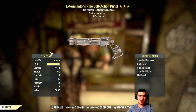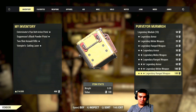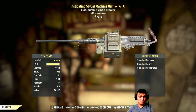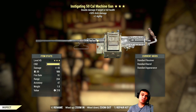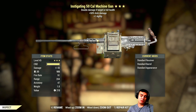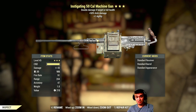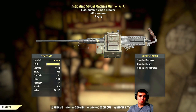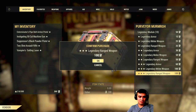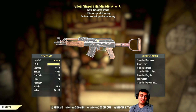Exterminator pop bolt-action: 30% damage to bugs, 25% faster fire rate and reload, plus perception. Instigating double damage if target is full health, 50% limb damage, plus one agility — I like the limb damage but it's sort of average. Not going to keep it.